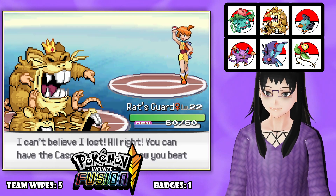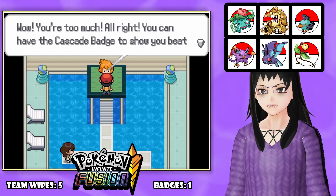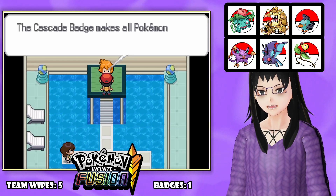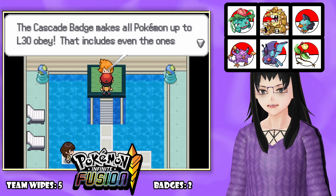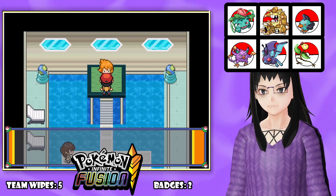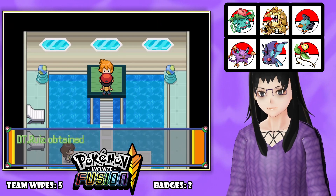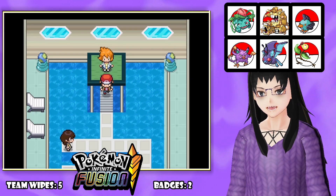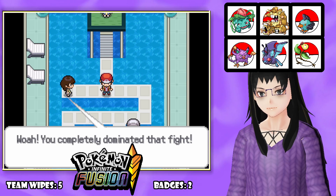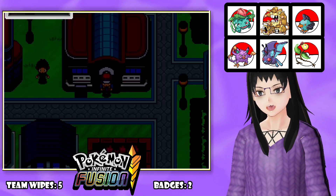Very cool-looking fusion though. Misty says: 'I can't believe I lost. You can have the Cascade Badge to show you beat me.' Cascade Badge makes Pokemon up to level 30 obey, even ones obtained in trade. Misty gives us her favorite TM - Water Pulse, a decent Water-type move. Also got a Water Trade ticket. Let me go heal up Ratsguard.